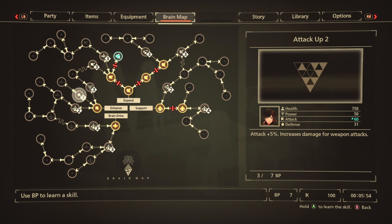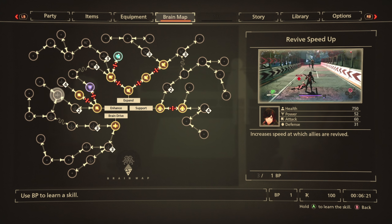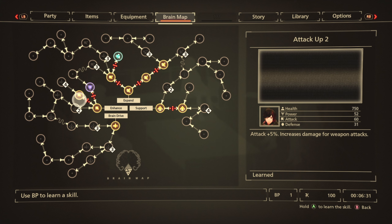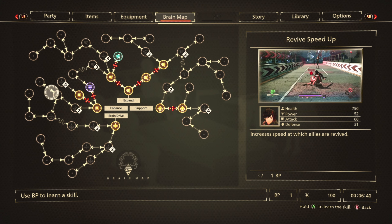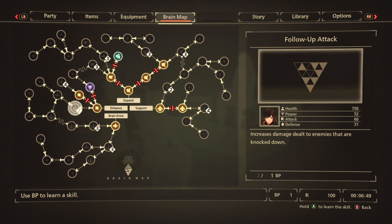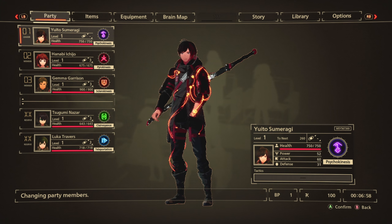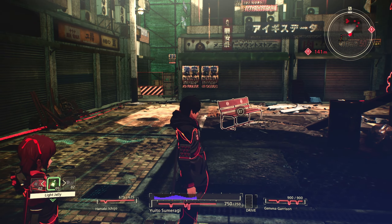I'm gonna do attack up to increase all my damage. The brain map is basically a skill tree. By the look of it, there are a few builds you can play around with - you can max out your regular sword strength, or enhance everything to do with support, or focus on psychokinesis attacks. There's a lot in store for players. You can remove characters from the party too.